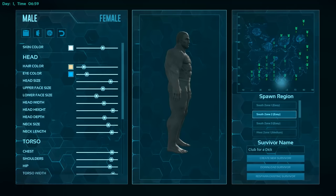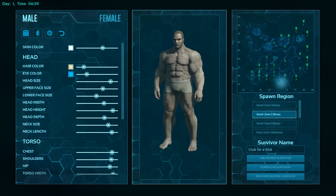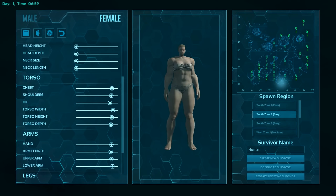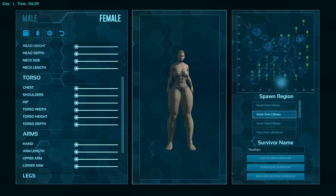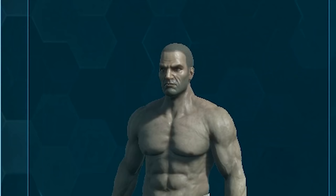Tip number one: your character's build matters. When I first started playing the game, I made my character absolutely jacked because it looked awesome, but I quickly found out that this can have a massive disadvantage in PvP situations because your character's hitbox is much larger and makes you a much easier target to hit. Making your character as small as possible and even changing their gender to female will give you the greatest advantage in PvP situations, although this playstyle isn't for everybody. Personally, I make my character a reasonable size with normal features and call it quits there.